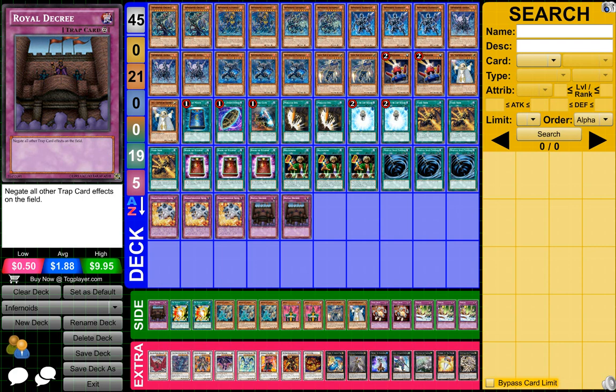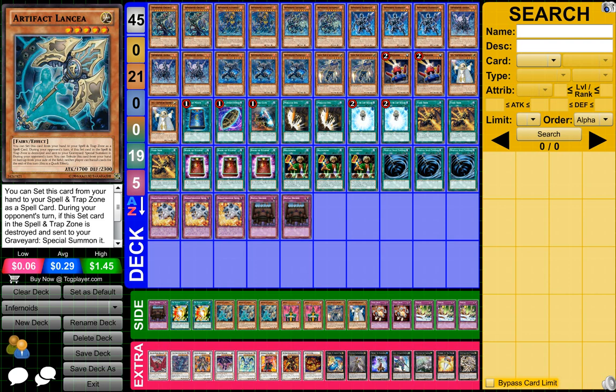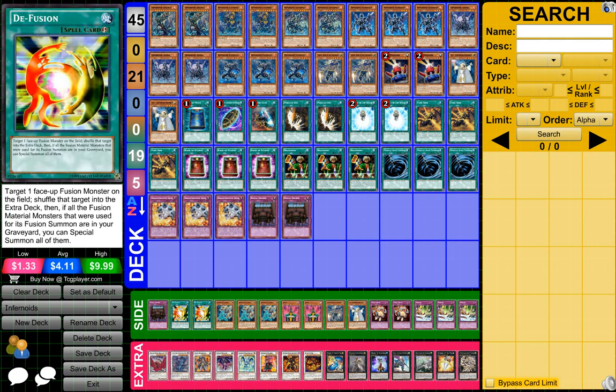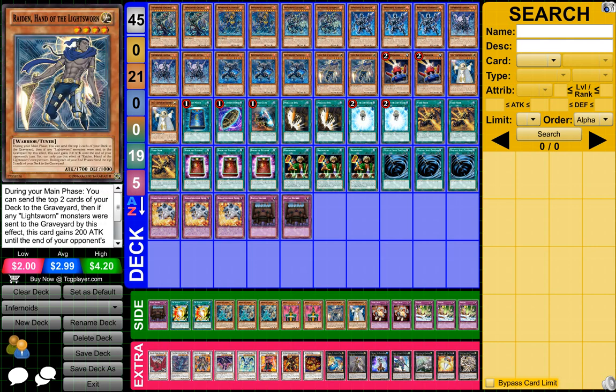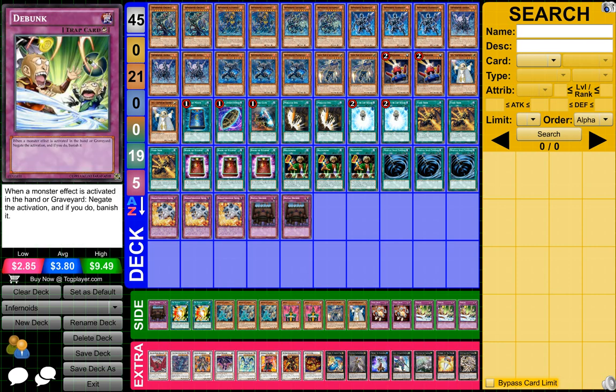On our side deck, we just pretty much have extras — a few cards, like a few cards in the field. Also we have some Artifact cards just here, just in case, because they're pretty good. We have a few Defusions, a Royal Decree, 2 Jinzos, another Raiden and another Lilla, 2 Mind Crushes, and 3 Deep Brunks.